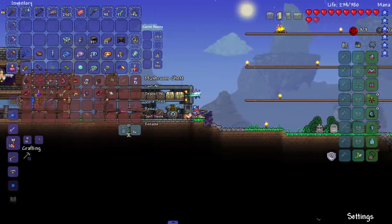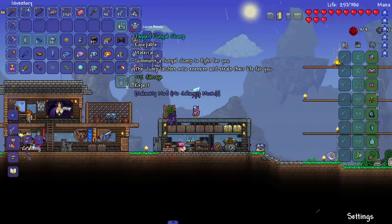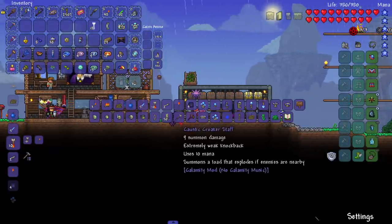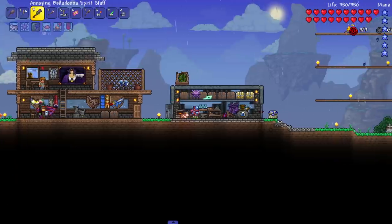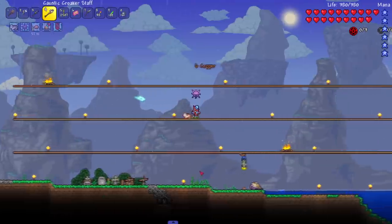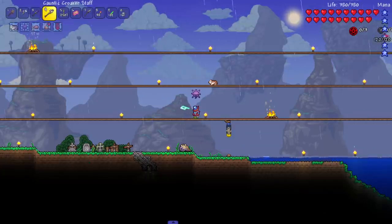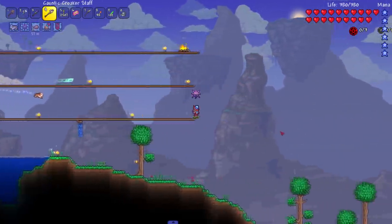Let's pop open our treasure. We got the Fungal Clump — it's a summon that lashes onto enemies and steals their life for you, a nice accessory. Let's craft the new summon — boom, Caustic Croaker Staff! If this is a ground unit, I hope it's better than the others that get stuck on platforms. Oh hold up — is this our first Sentry? I think this is our first Sentry, though I don't know why it's way over there.